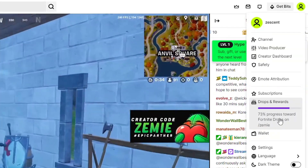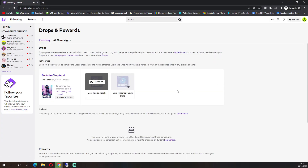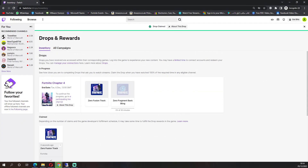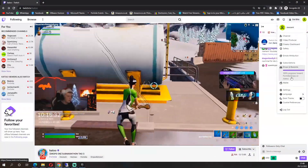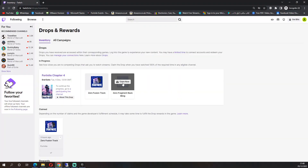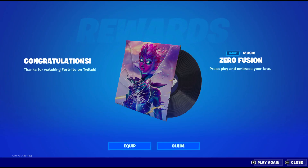After 15 minutes of watching the stream, you should be able to claim your first reward. After 30 minutes of watching the stream, you should be able to claim your second reward. And these are the rewards you should get once you log in to Fortnite.